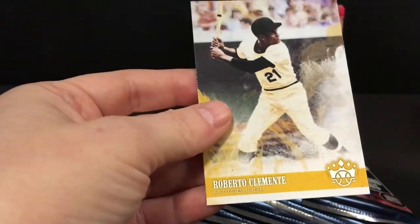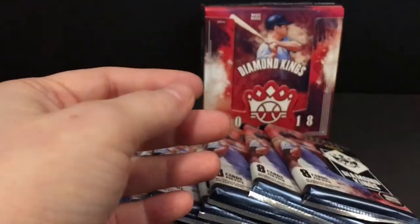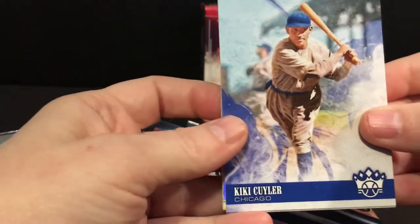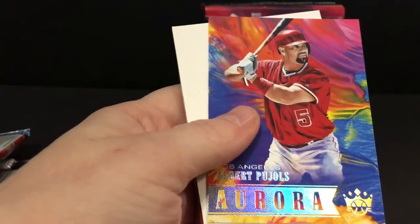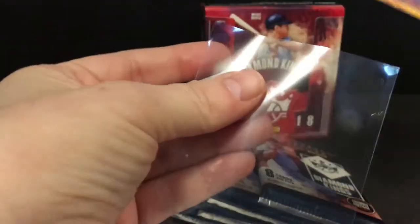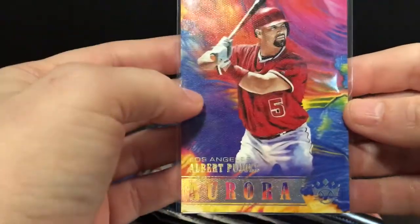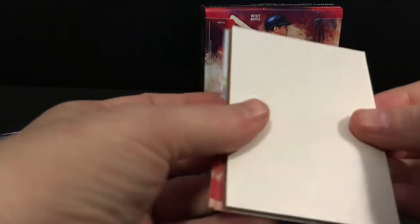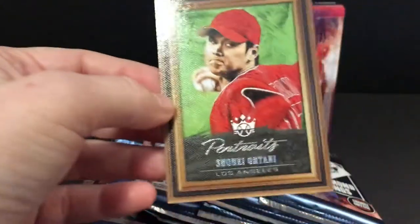Museum Goldschmidt, Clemente — which reminds me, the other short print in box one was a Clemente. Two-V Aurora — there may only be one of these per box; the one I got in box one was Buster Posey. And Studio Portraits Otani, nice.